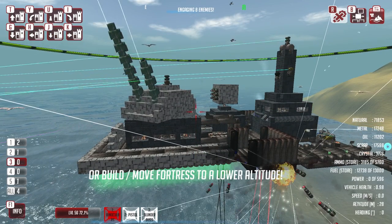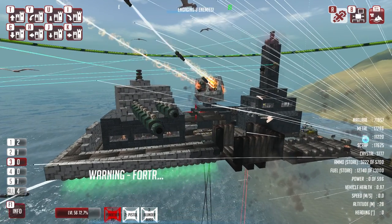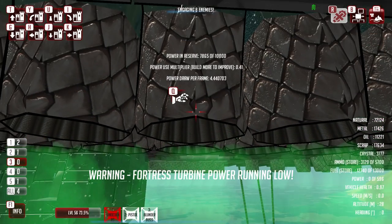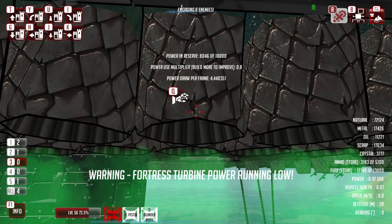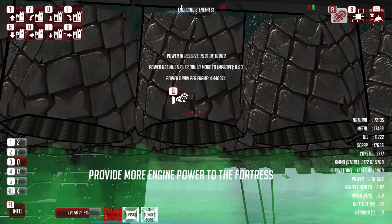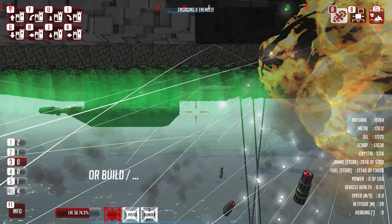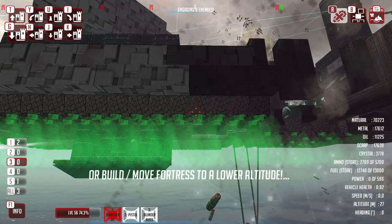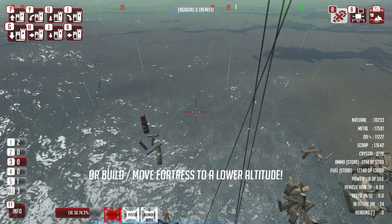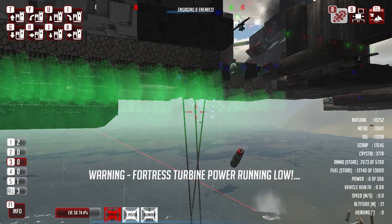We should be able to maintain this altitude with these fortress turbines. Let me check how much power draw per frame... that is actually not good. The power draw is going up. Okay let's bring this back down - that was too high up. We're gonna have to let these mines hit us for a little while, that is going to hurt enormously but there's not much we can do. Bring us back down to earth - some of them are actually missing as a result.